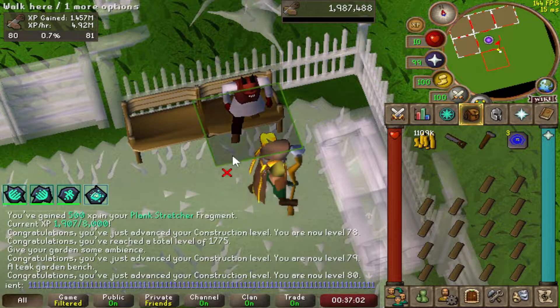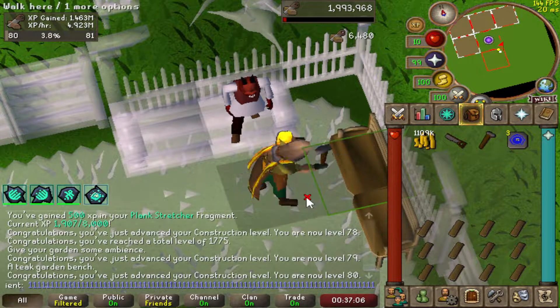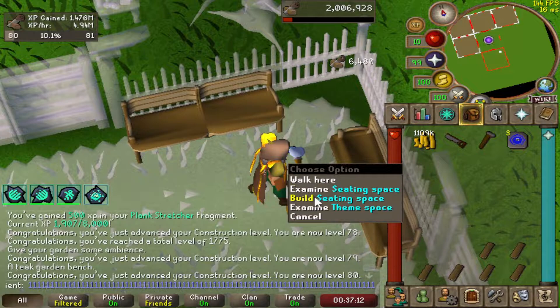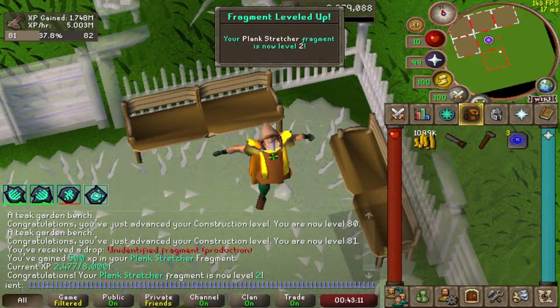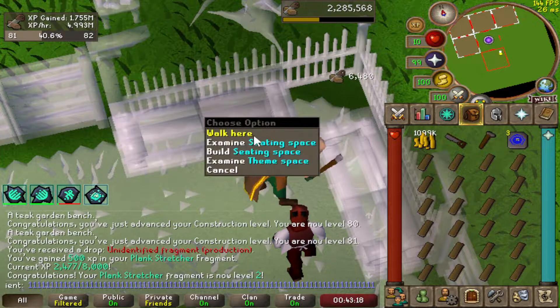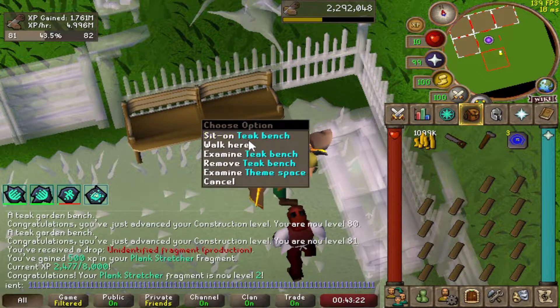There is level 80 construction. We're getting about 5 million XP an hour, so we've only really been doing this for about 20 minutes and we're already level 80. I'm just about getting the hang of this and I'm actually quite enjoying it. We will be 99 within about two hours. There is Plank Stretcher level 2 - so now we save 30% of planks. Sometimes I build a bench and the planks just stay there, which is pretty good, but trying to keep consistent and get into a rhythm is pretty hard.